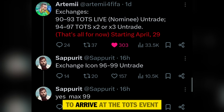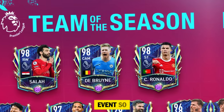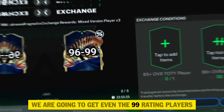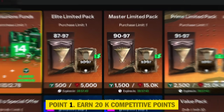Just eight to nine days remain until the TOTS event in FC Mobile, and in these nine days you can do a lot to prepare. In the TOTS event we are going to get even 99-rating players, which is pretty amazing. You must do these things if you really want to get 99-rating players.